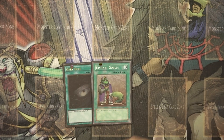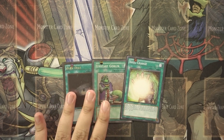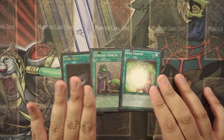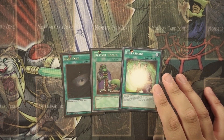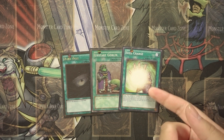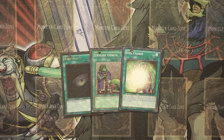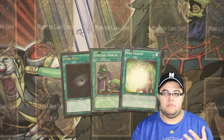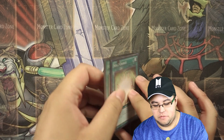Then just for the one-ofs: one Dark Hole for board removal, one Upstart Goblin, and one Soul Charge. Upstart just to dig into your deck — even though you give your opponent a thousand life points, it's fine, because the way I like to play this deck is to OTK your opponent, and nine thousand is nothing for Black Wings. Soul Charge is there just to get a big board out or to get your plays off — Soul Charge is always a good card.